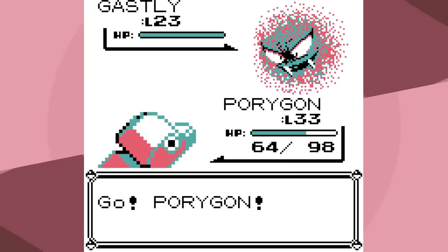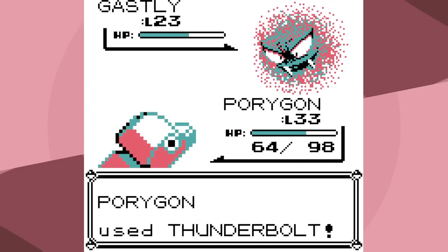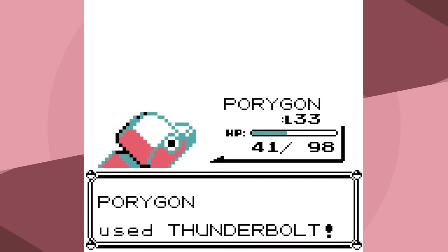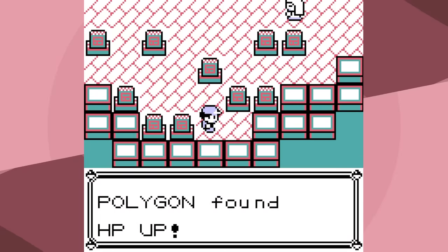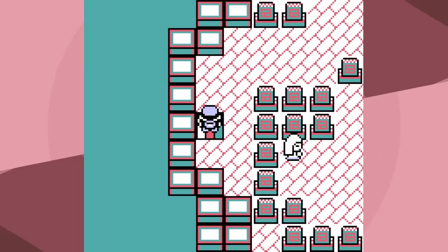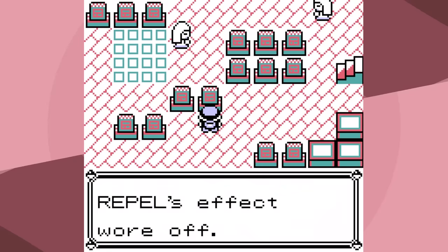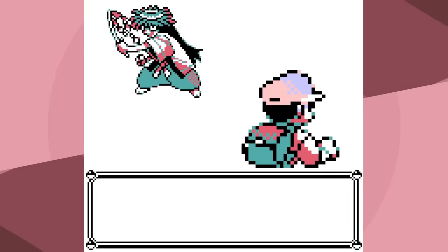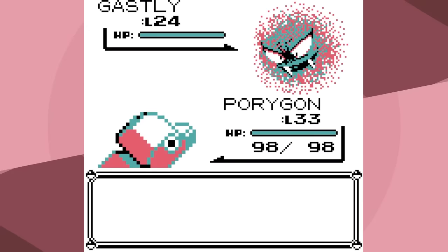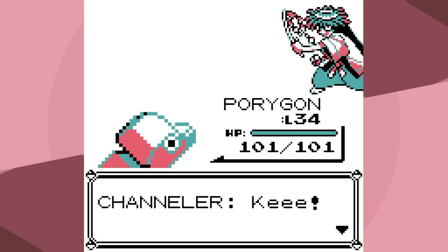Here's the thing: using TMs right away might seem like a great idea, and sometimes it is. But holding on to TMs till the last possible second tends to be the best idea, since in Generation 1 through Generation 5 they're not reusable. If we delete either Conversion, Recover, Thunderbolt, or Ice Beam, we're not gonna get another one. So if we don't have to use Psychic yet, I don't want to — but we might have to use it soon, because Koga is coming up.